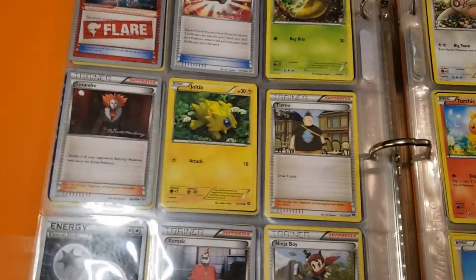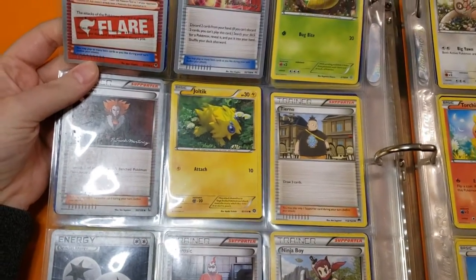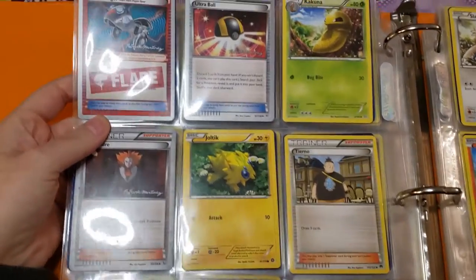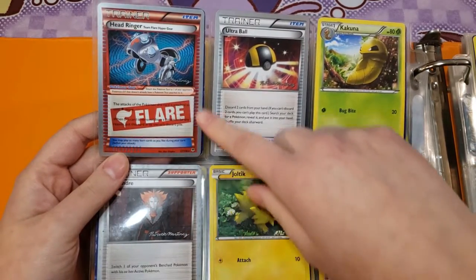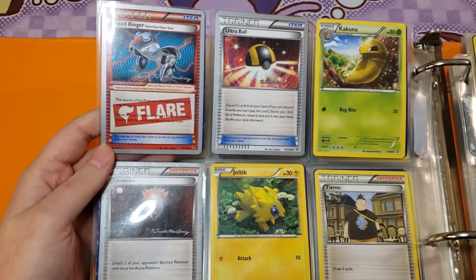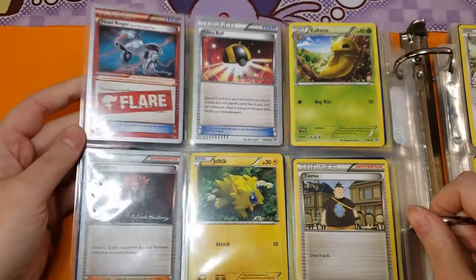What the heck is that? Oh, it's a Team Flare item — Team Flare Hyper Gear Head Ringer. I've just never seen a card with a red border like that. Well, it's not the border itself, that's still silver, but I missed a whole lot of the Team Flare stuff because I wasn't collecting at the time. It's a whole bunch of new stuff I've not seen before.